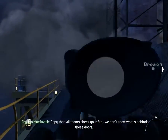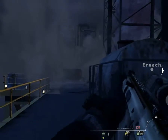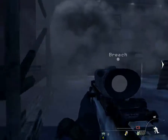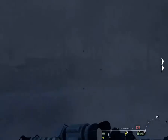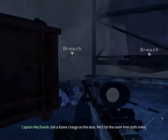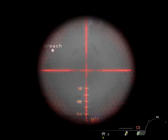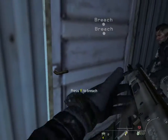Copy that. All teams check your fire — don't know what's behind these doors. Roach, covering! Grenade, move! Contact doorway, ground floor. Roger that. Get a frame charge on the door. We'll hit the room from both sides. Get a charge on the door. We'll breach from both sides. Go. Go. Go.